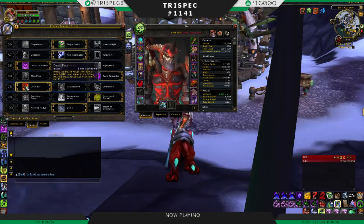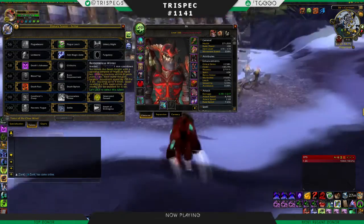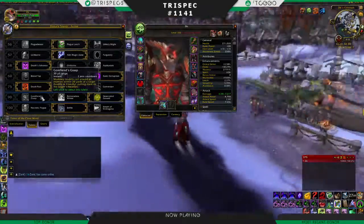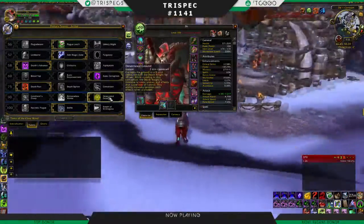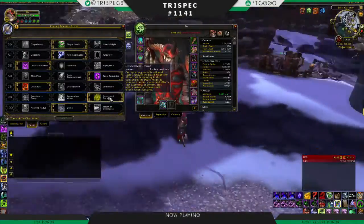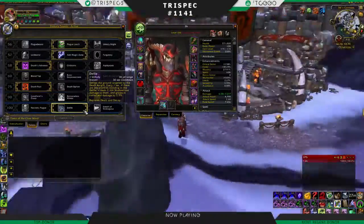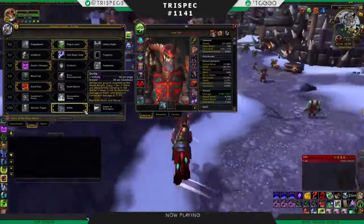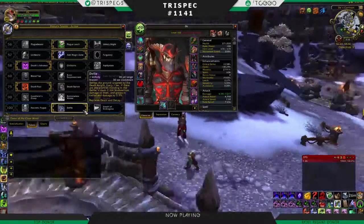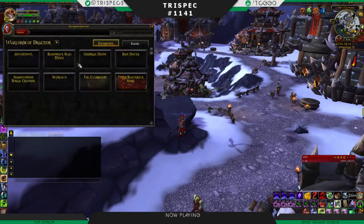You can AMS part of the damage and then Death Pact for half your health. Gorefiend's Grasp is probably what you should use. Remorseless Winter is also okay. The only reason I use Desecrated Ground is because sometimes I get myself stunned. Defile in most cases is your best single-target DPS, and for AoE it's also your best DPS, but some fights you simply cannot use Defile.